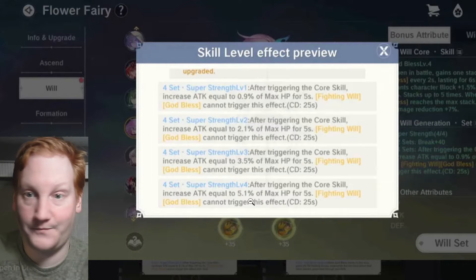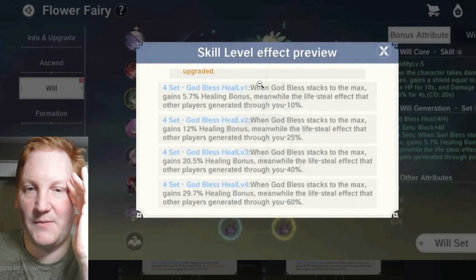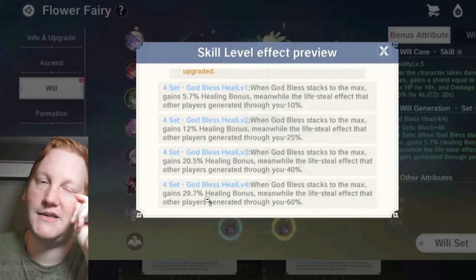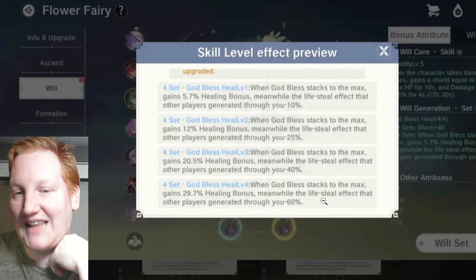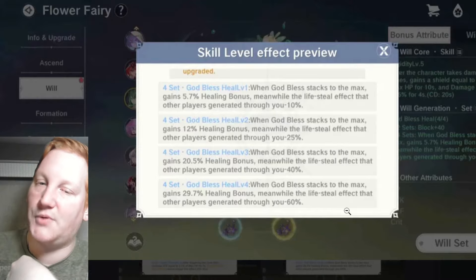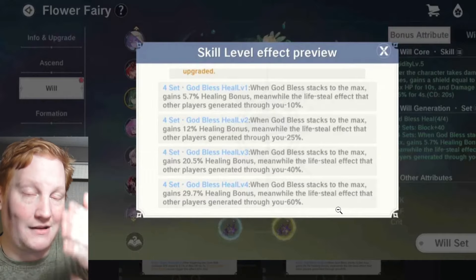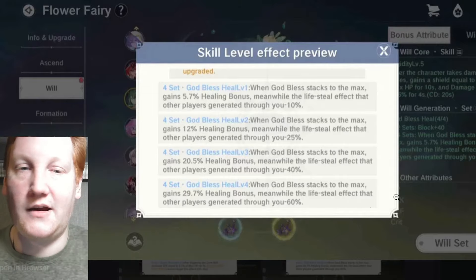When Rigidity triggers, you get Super Strength: 5.1% max HP as attack. Then you launch a skill and do a ton of damage. God Bless Heal: when God Bless stacks to max, gain 30% healing bonus — includes HP steal rate and other healing effects. Meanwhile, life steal effects that other players generate through you are reduced by 60%. This specifically counters gladiators hitting you.